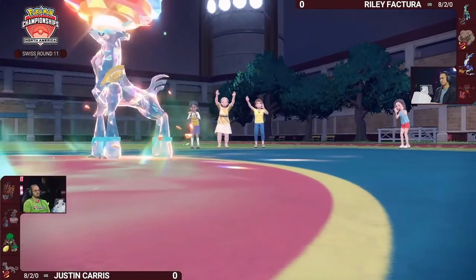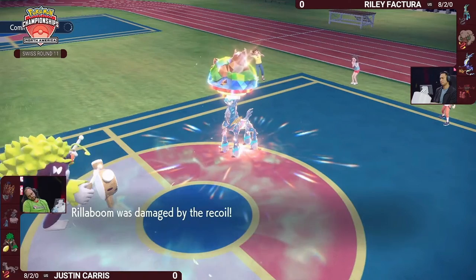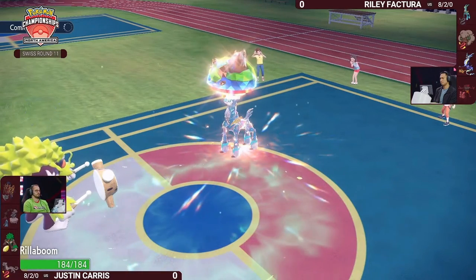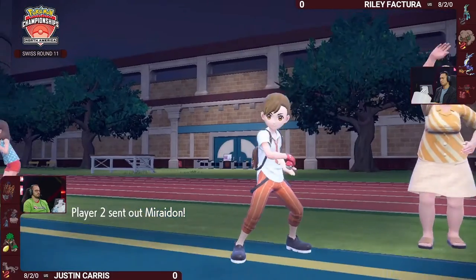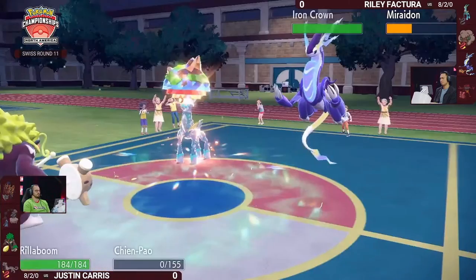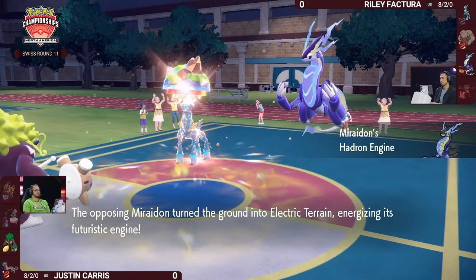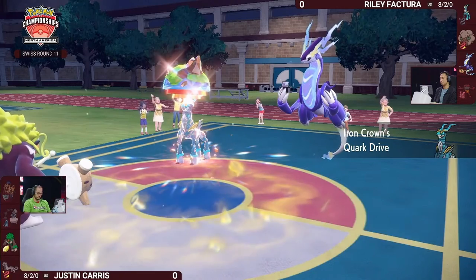Miraidon can come back in, reset the Electric Terrain, and make sure Rillaboom's Grassy Glide won't deal super effective damage. You've also reset the special attack drops. Iron Crown was at minus-two and still KO'd Chien-Pao through that — really impressive. Now Miraidon hits the field with strong Dragon Pulses at its disposal, and you can't miss Dragon Pulse, which is great since Rillaboom is not a salted dust-type.